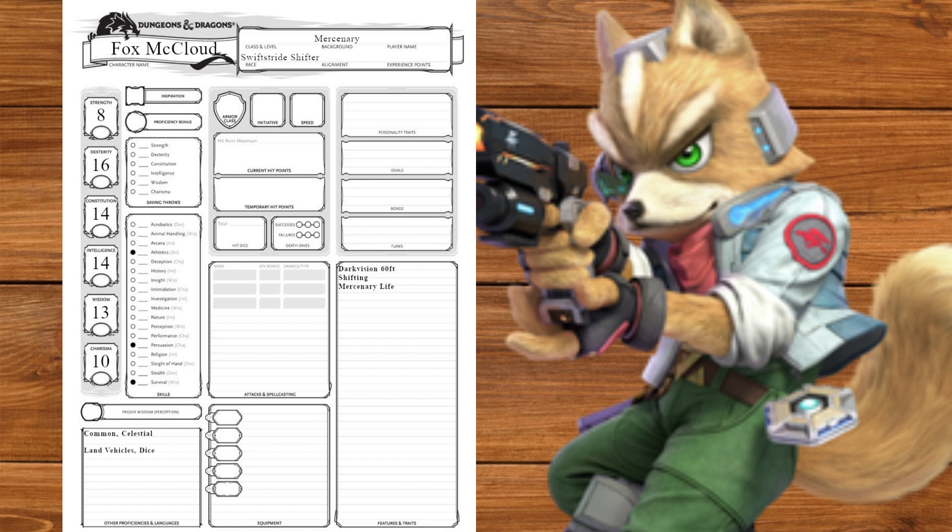We'll take the Mercenary Veteran background, getting Mercenary Life, Athletics and Persuasion, land vehicles and dice. Moving on to class, we're going to start off as a Monk. We'll get Strength and Dexterity saving throws and pick Acrobatics and Insight for skills. We'll also be proficient with simple weapons and shortswords, and take Painter's Supplies.